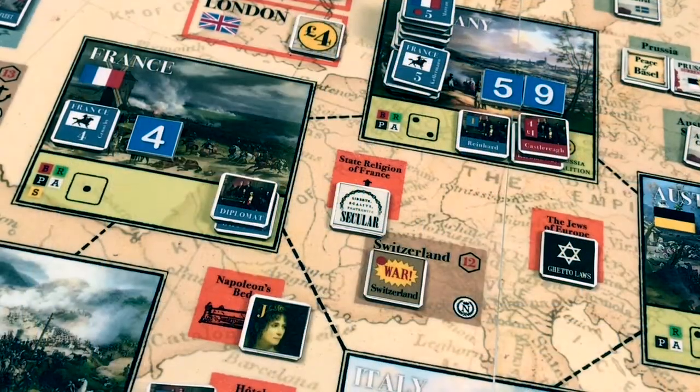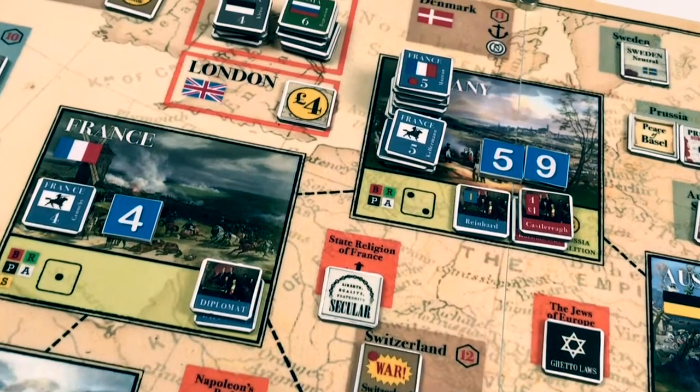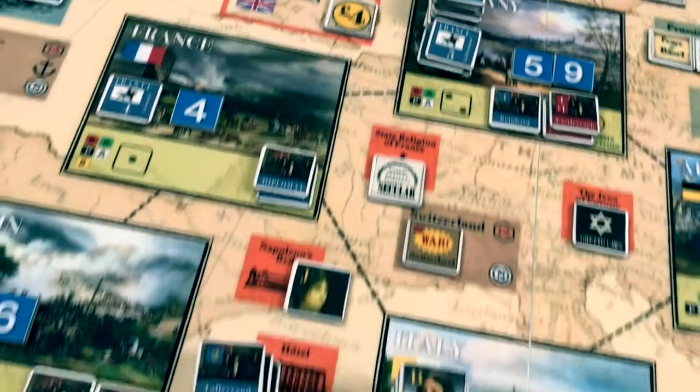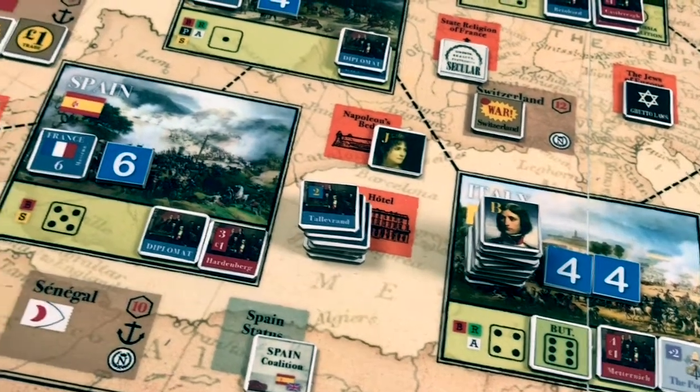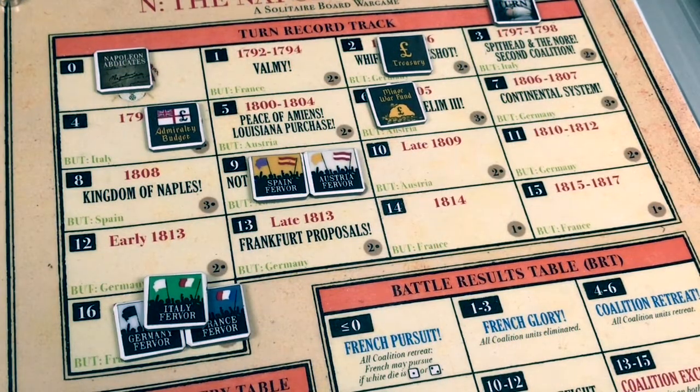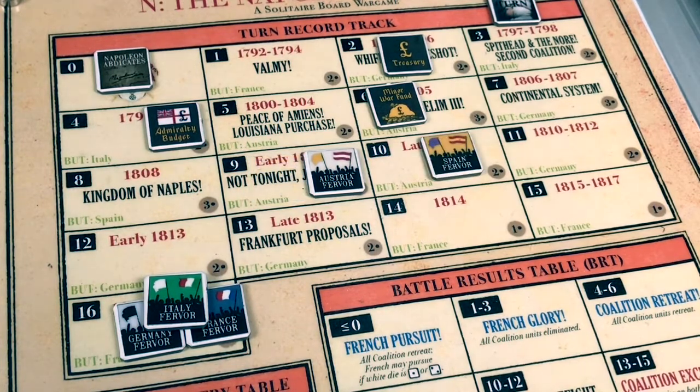We check for nations occupied only by French units. We have Germany, France, Italy, and Spain. Napoleon B-type is in Italy, so normally we would increase Italian, German, and French fervor, but they are all at maximum level. We increase Spanish fervor by one. We would also increase Italian fervor by one because Napoleon B is there, but again Italian fervor is already at its maximum level.